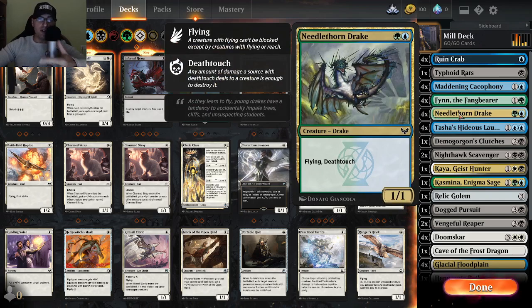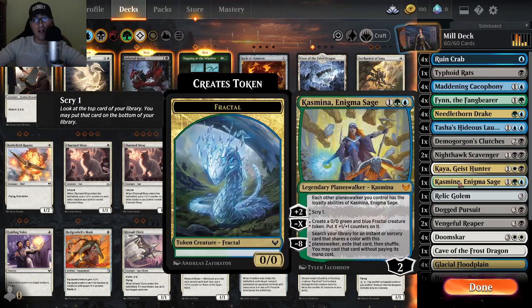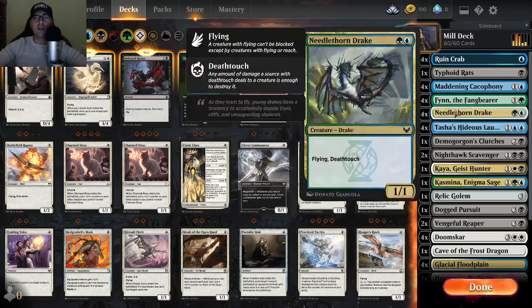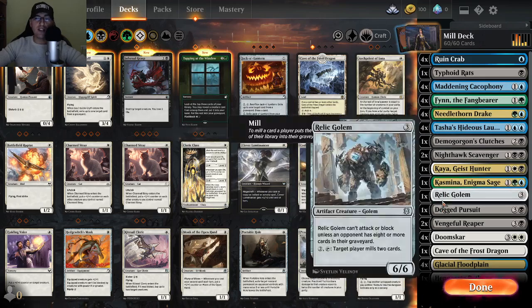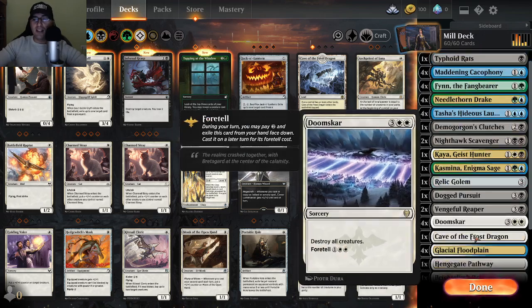I also have Finn with deathtouch and poison counters, Nighthawk Scavenger — I'm trying to get two more copies by trading rare tokens. I have two planeswalkers, Casmina and Kaya, which work really well with Maddening Cacophony and Tasha's Hideous Laughter as the mill core. Rally Golem is also great for the deck, along with Dog Pursuit, Vengeful Reaper for deathtouch, and Doom Scar to destroy all creatures.